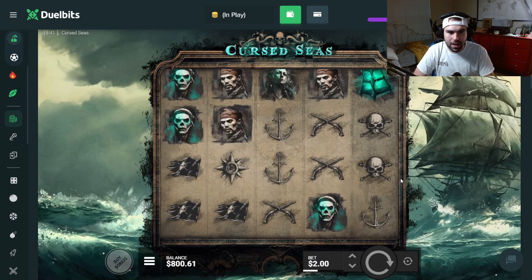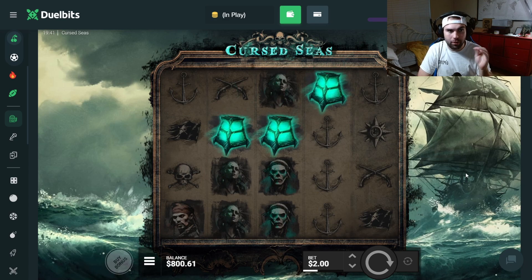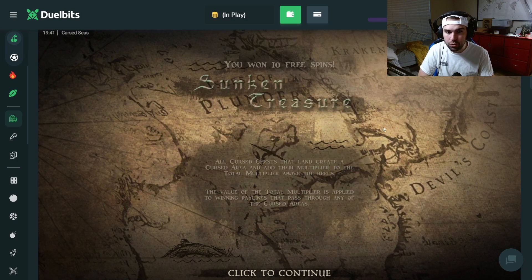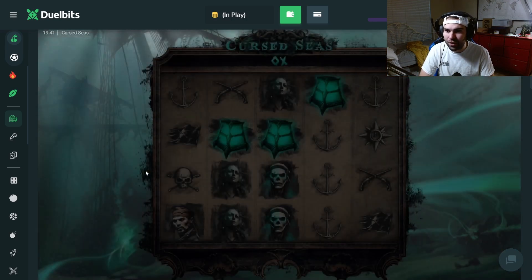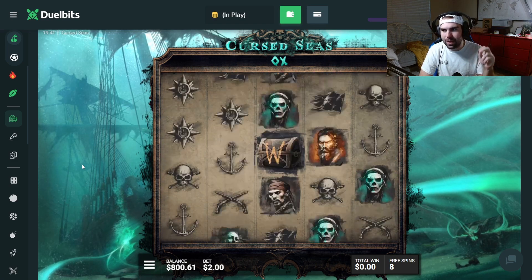I swear to you guys, this is probably one of the best slots that will ever come out. We just leveled up on Dual Bits. That's not bad. We get insane rewards. If you like Hand of Anubis, you are going to fall in love with this slot. This slot is absolutely amazing. It just came out.